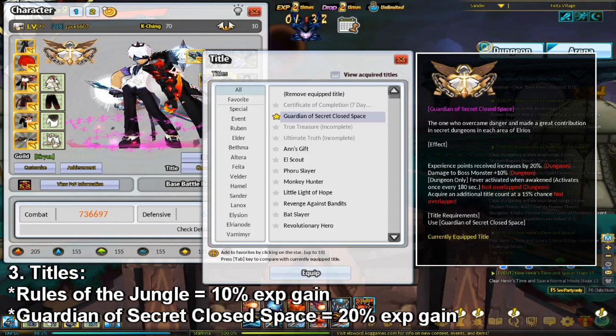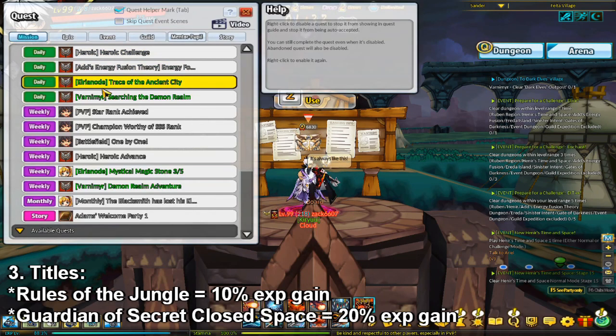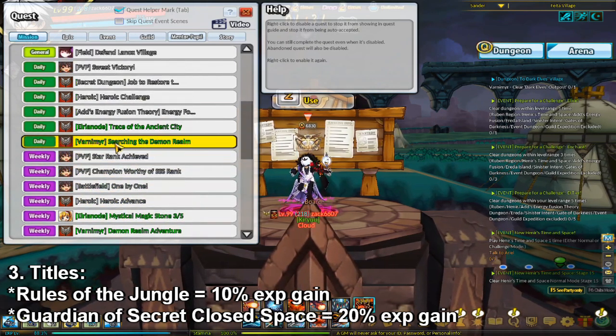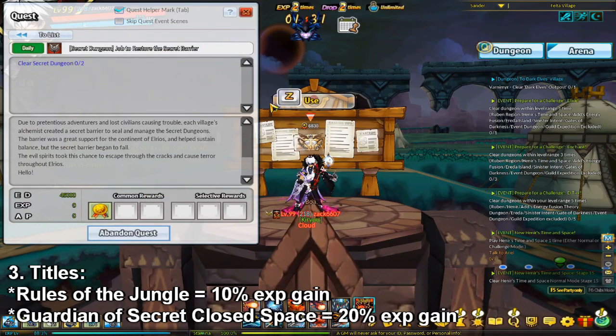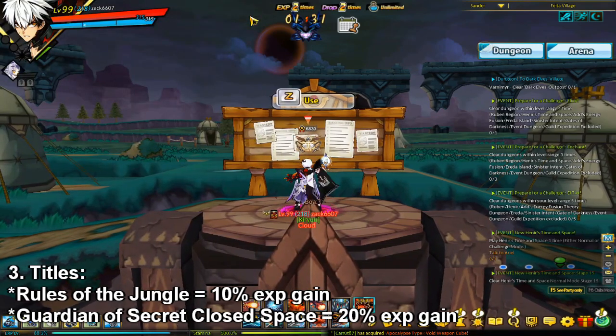To get L Rewards, you can either get them from the daily and weekly SD quests. You can also get L Rewards by tossing barrier fragments at the trees in Ellison.